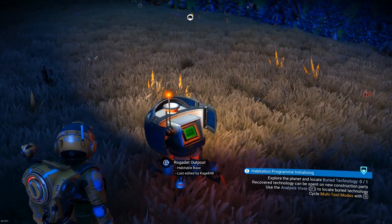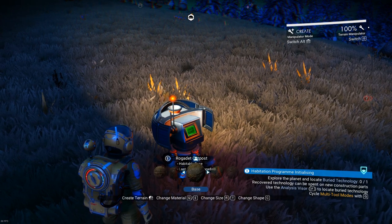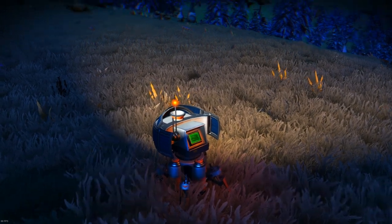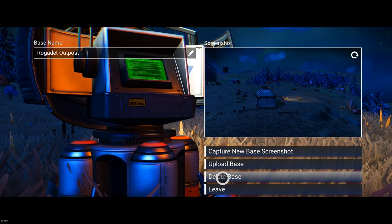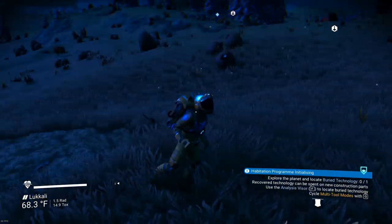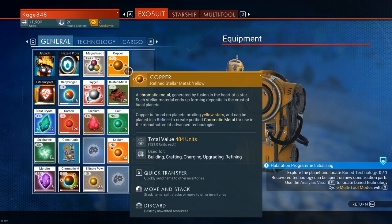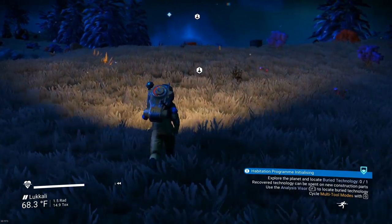I'm going to pick all this stuff up and we're going to GTFO and live on another planet. Hold on — habitable base, cave base, I don't know what any of this is. I hit the middle mouse button and I'm getting some weird things. Let's go ahead and delete the base. There we go. Now I think I can go build another base somewhere — I'll have to figure out how to place it some other time.